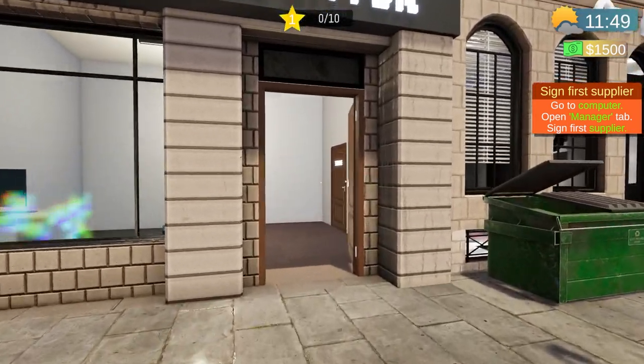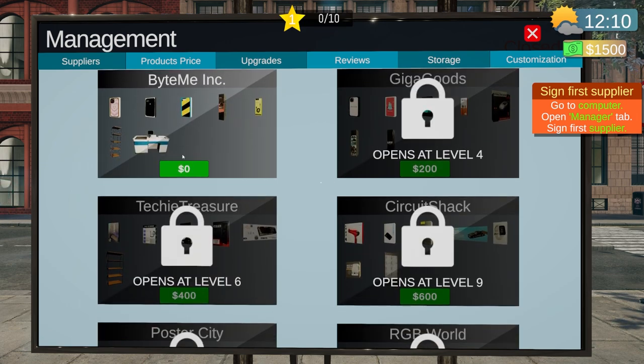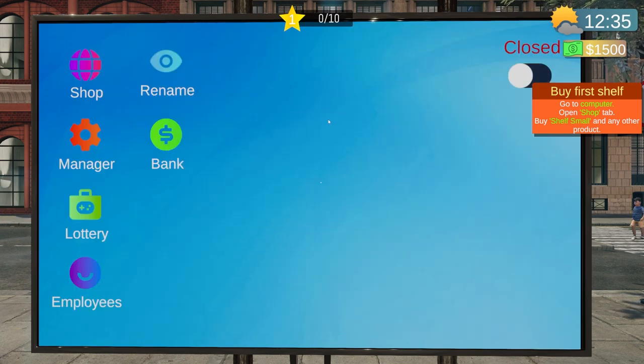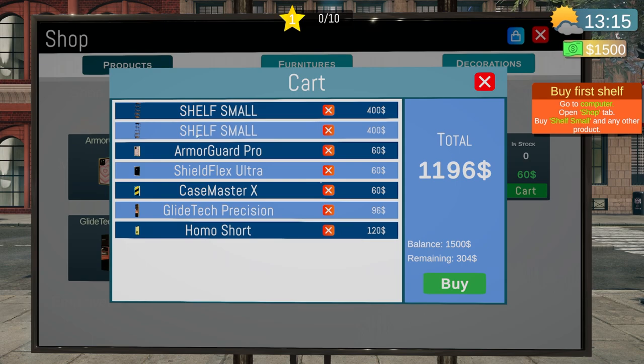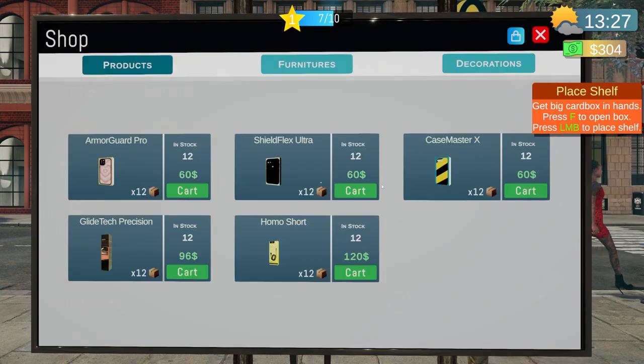First thing's first — let's go to the computer, sign in, and head to the manager tab to get some products. We got some basic little products to start with for no money, which is the kind of spending I like. Now the game wants us to open the shop tab and buy a small shelf under furniture. I'm going to get two shelves because I know I'll need them, plus one cart of each product. Five items and two shelves — let's buy.